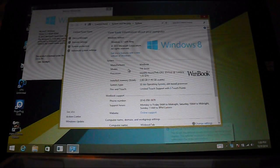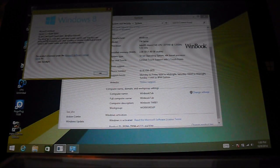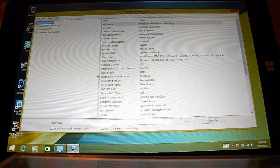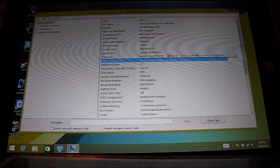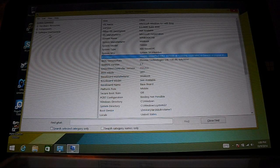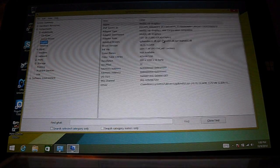This is a Windows 8 tablet with an Intel Atom CPU, Quad-Core, 2GB of RAM, 32-bit operating system. It's a WinBook, and as you can see, it's got Windows 8.1. It has four cores, Quad-Core, and it has an Intel HD Graphics chip in it.